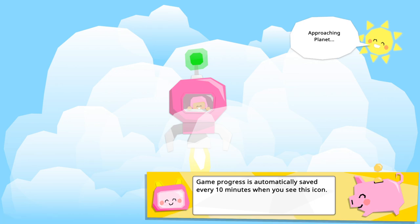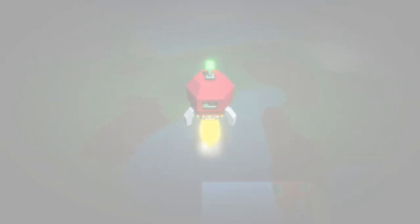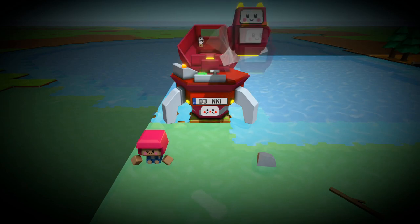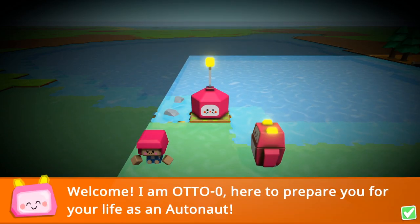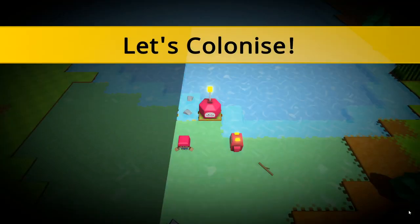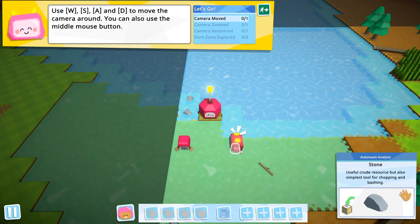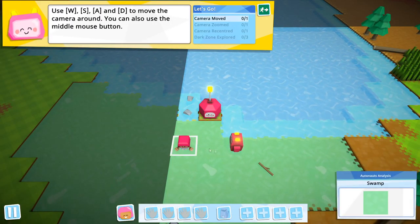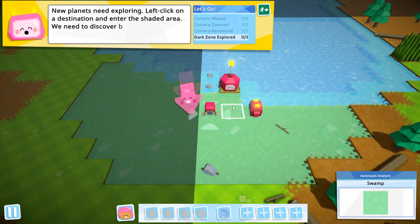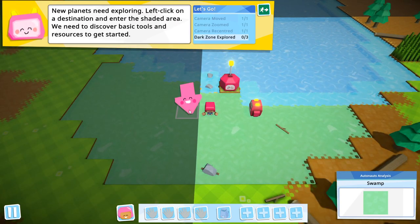We're on our rocket heading towards our new planet. Alright, so we're landing — 'Software Engineer Plays' lands, and here's Auto Zero. The tutorial says: explore, collect resources, craft structures, tools and machines, automate systems, establish industries, research, colonize. Cool! Standard controls: press X to refocus, left click — got it.